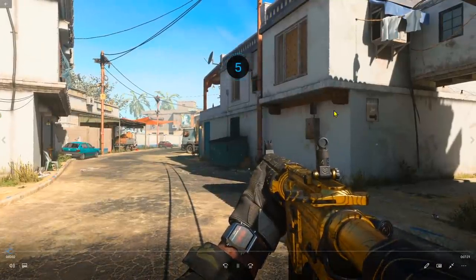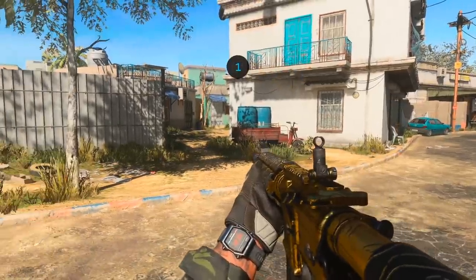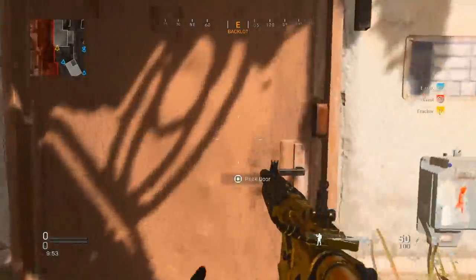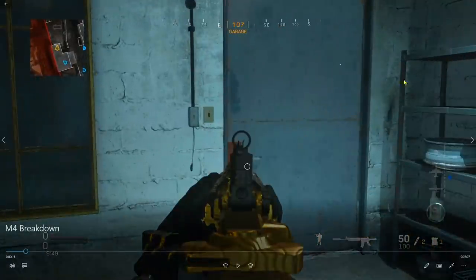We're playing on Kandor Hideout, actually one of my favorite maps in the game, because it's a traditional three-lane map and it complements my playstyle perfectly, which is flanking and staying stealthy. You'll see in a minute what I mean by that, but as you can see here, I push on the left side in the garage.